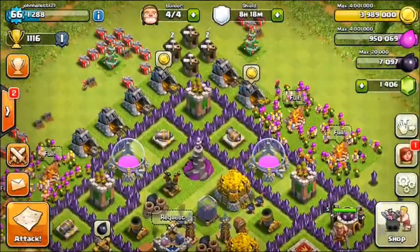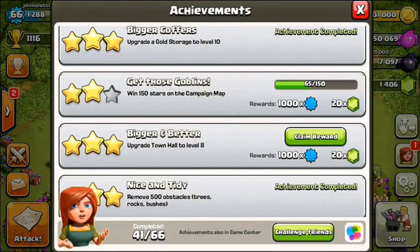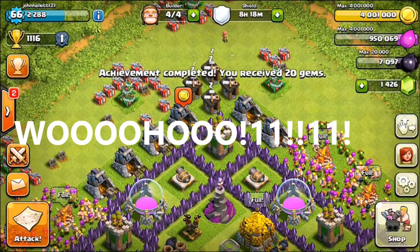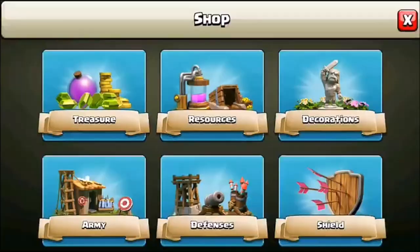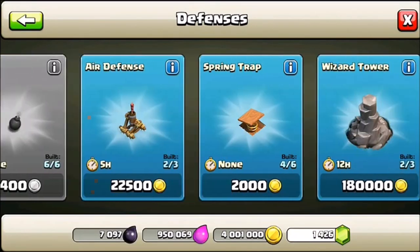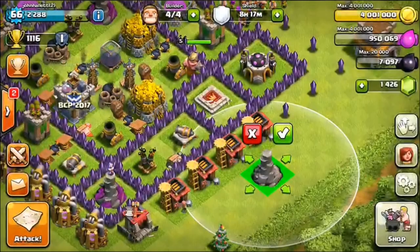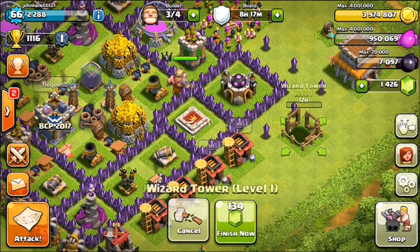We've got max gold, and I think we've got a bit more in the collectors. We got an achievement too — let's check it out. 'Bigger and Better' — a reward of 20 gems. It's like more than a gem box, psych, because gem boxes are actually 25. Let's see what else we can get. The mortar and wizard tower are going to be really key. The base is just gonna be kind of in chaos for a week or two while we get everything built.